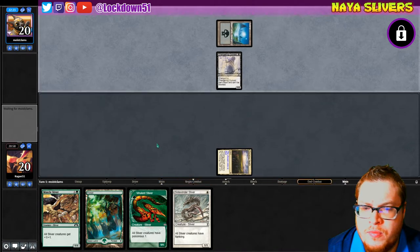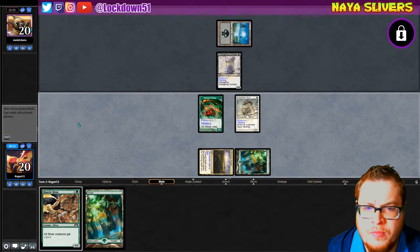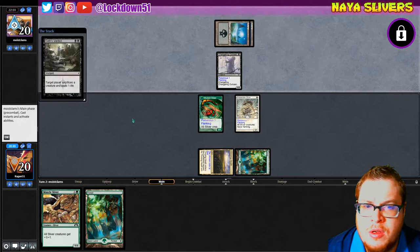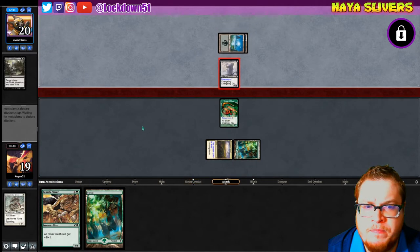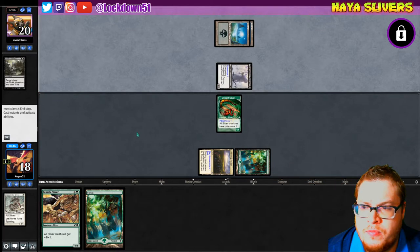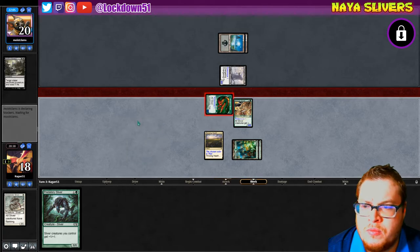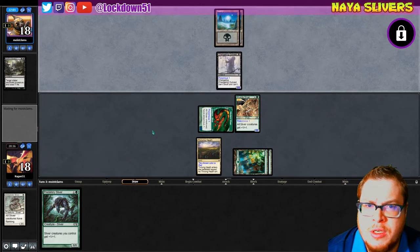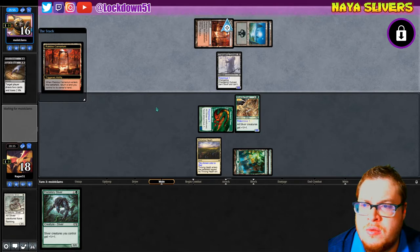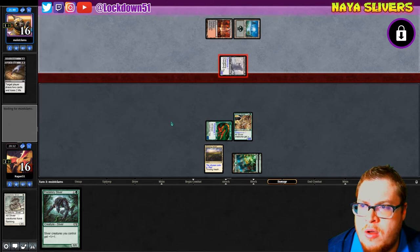Changeling, alright. Get another land, that's fine. See if this goes turn one or if they're gonna kill a creature. Sacrifice — okay, I'll erase the poisonous a little bit. Still can outrace them on poisonous and damage. Sign of blood, that's fine. Rackados return, alright. Let's get out another muscle or another predatory, get good damage going — feeling a little bit better now.